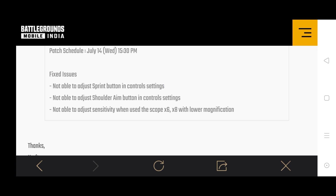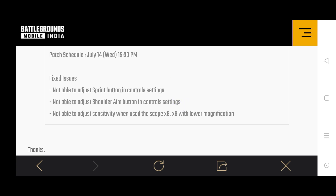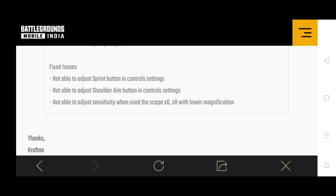Next, we'll talk about the aim of the soldier. We'll talk about the control settings — that's the fix in the control settings. Next, we'll talk about not being able to adjust sensitivity — that's the 6X and 8X. That's the sensitivity fix in the 3MB update.